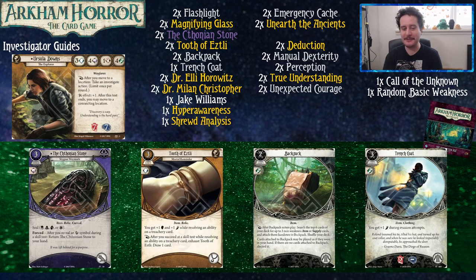The Tooth of Etsli gives us plus one brain and plus one foot while we are resolving an ability on a treachery card. So it puts us up to four and five without any skill cards, which means we're pretty comfortable passively defending ourselves. It takes up the necklace slot, which at level zero is not really that competitive. As a reaction, after we pass a skill test on a treachery card, we just get to exhaust it and draw a card. Basically makes your Unexpected Courages into actual Guts.